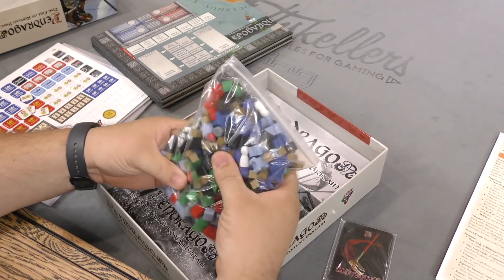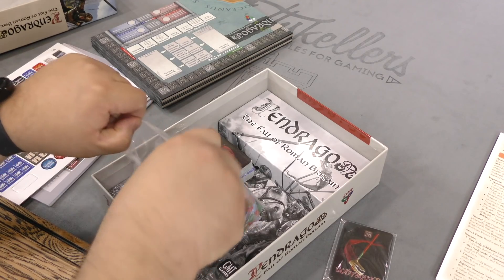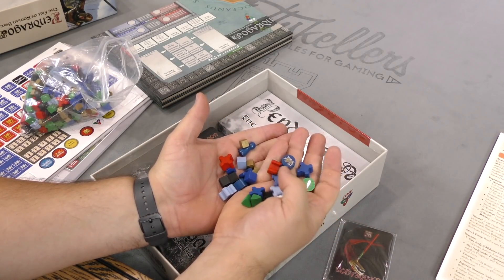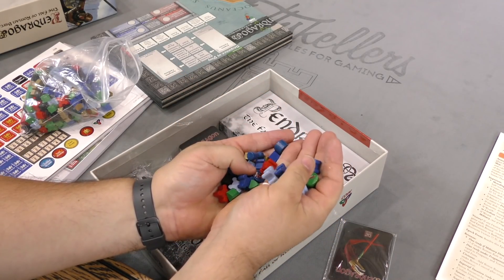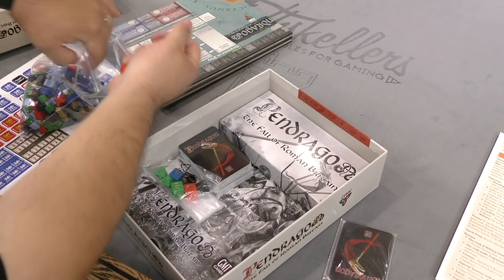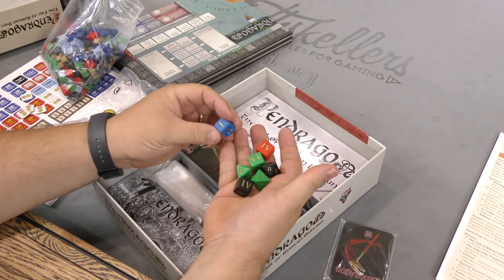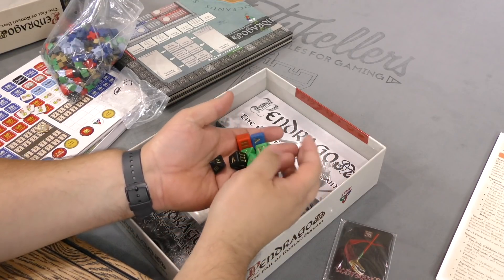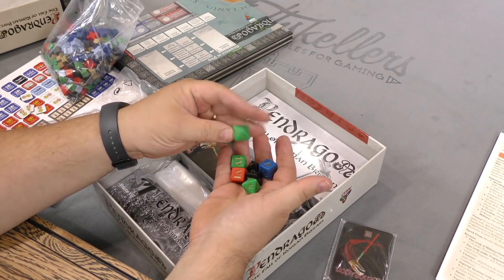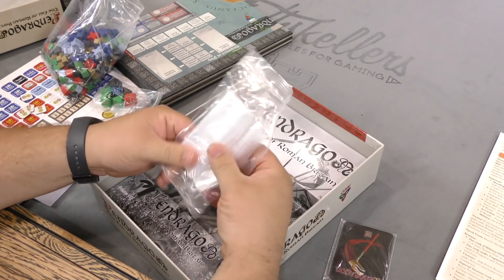Looks like a mound of wooden pieces — let me get a handful of these out and take a look. A lot of different stuff in here. No stickers, at least I don't think so. These are neat little pieces — little fort pieces, pawns and stuff like that. These dice look cool too — Roman numerals on them, very cool. They're angular but still have that rounded edge. Two of them, I like that a lot.